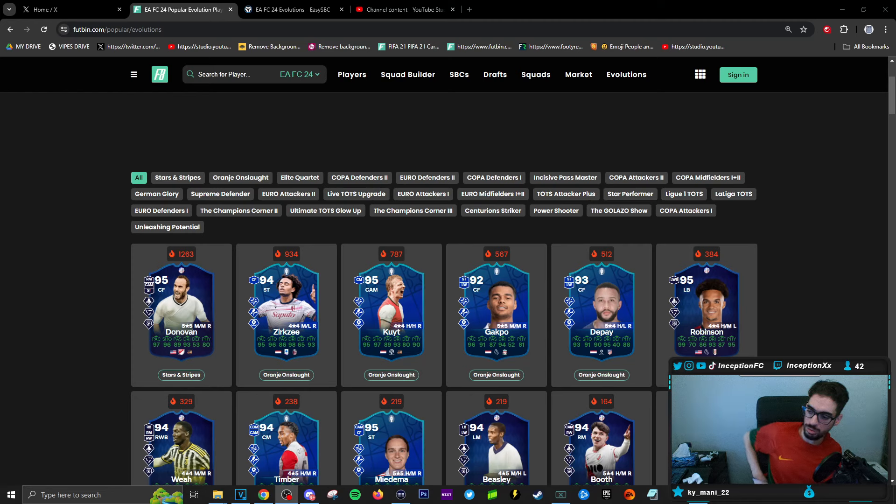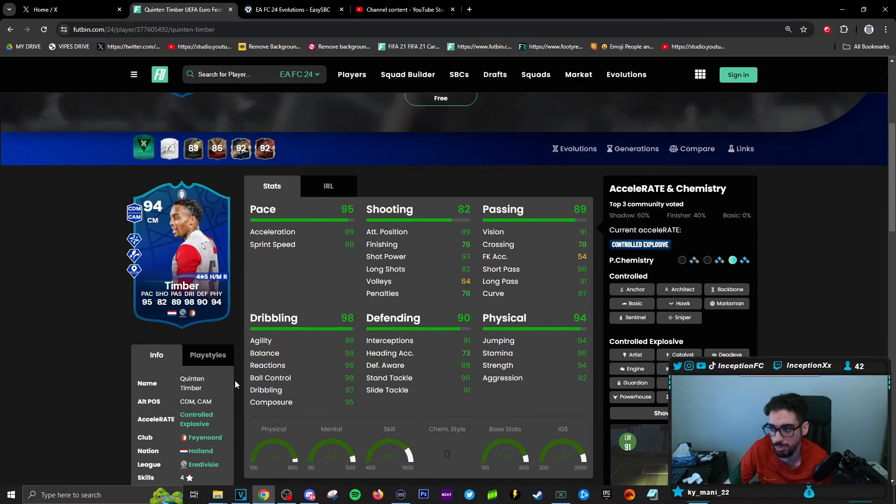Continuing on with the Dutch players — after Depay, we have a card like Timber. You can do it for cards like Timber if you want to. I just think that with a card like this, as a midfielder especially, you may want to give him something like an intercept. If you use this card as an attacking center mid in a 4-3-2-1 or something, on a hunter he'd be a controlled explosive player with higher pace and shooting capabilities, but I don't know if that would make a lot of sense for a lot of people.